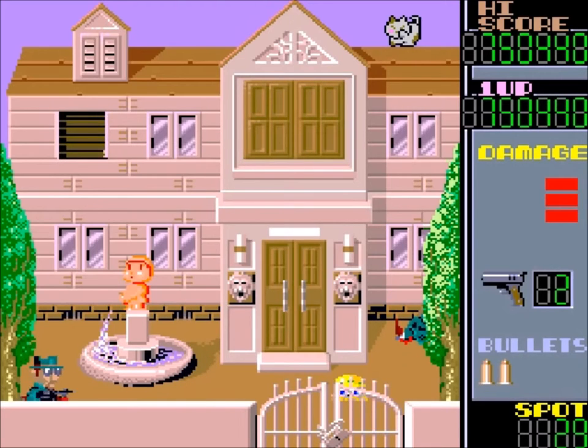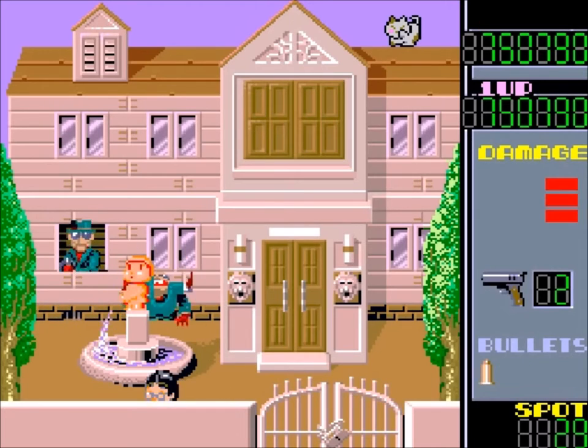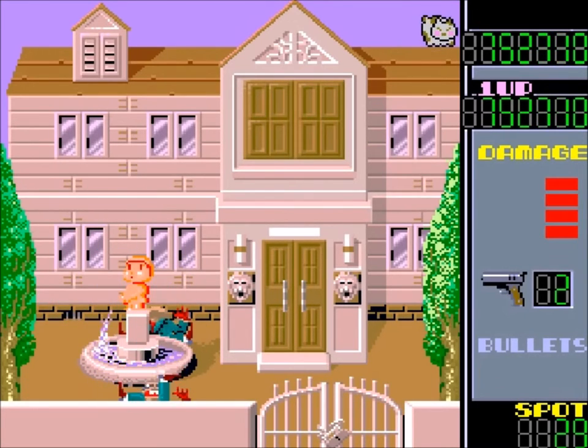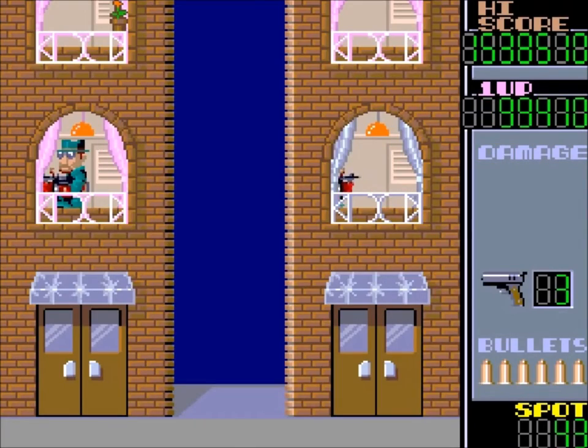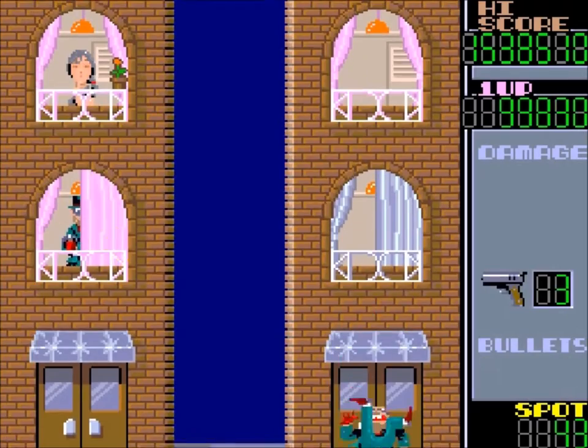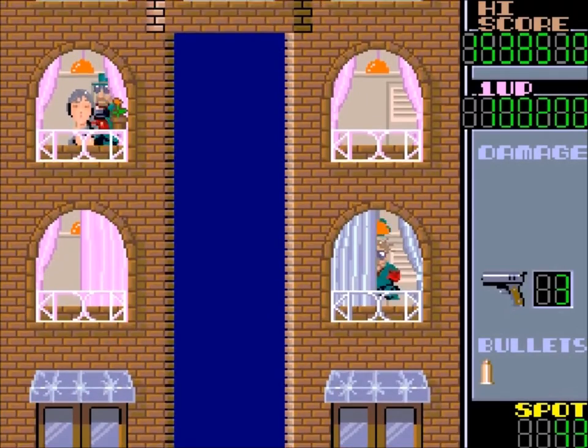Shooting civilians will cause a life penalty. The gun has a magazine which behaves similarly to the energy bar in Space Gun, also made by Taito. That means the gun will decrease its cadence after a fast series of shots but will increase back to normal after some time.